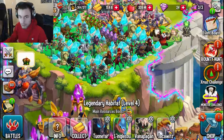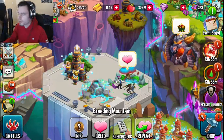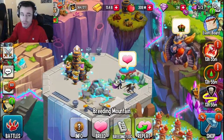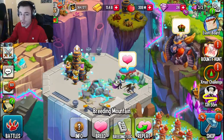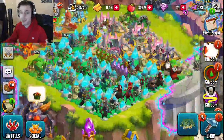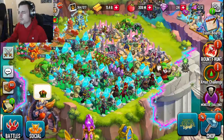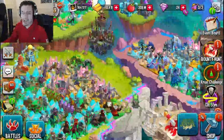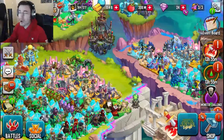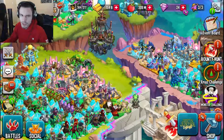For breeding and hatching, click on 'Breeding Event' — there's no event going on right now so I can't show you, but there will be one when this video comes out. Breed any of the golden background monsters and you'll get maze coins. Make sure the monsters have the golden background; if they have the silver background, they'll give you fewer or no maze coins.